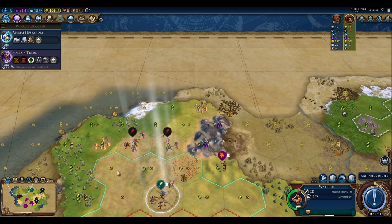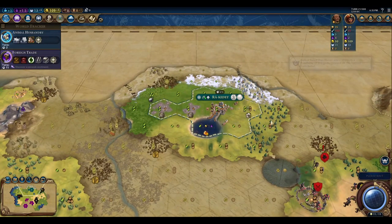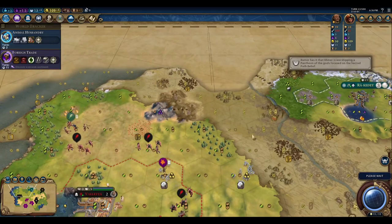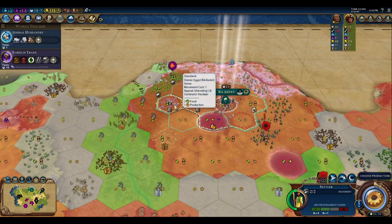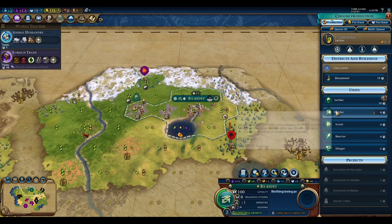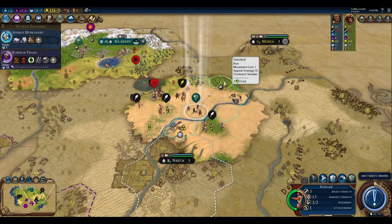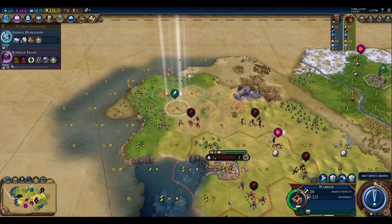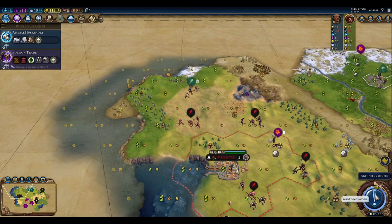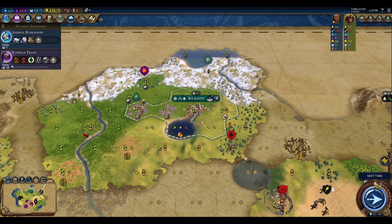That would allow the era to flip over and you'd get significantly more combat strength because Hercules would benefit a lot more from the era rollover. Himiko's benefit, I think, would just be additional faith when adding envoys to a city-state you are already suzeraining. Now with the settler out, there's a pretty decent natural wonder to the west that produces a lot of culture. I am not opting to settle along there because it's less likely to be contested, and I want to get my settler down in the contested area along the river first. That area also doesn't have any fresh water, so I would have to additionally commit resources to getting around the housing cap.